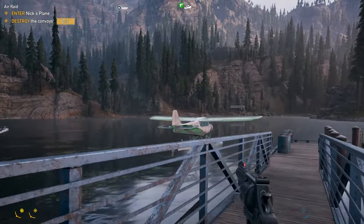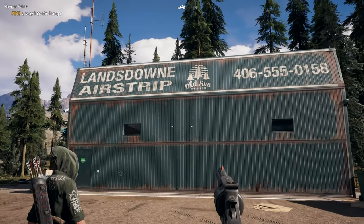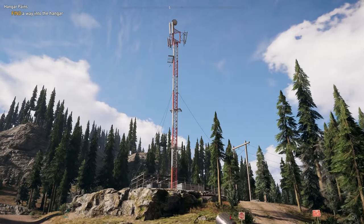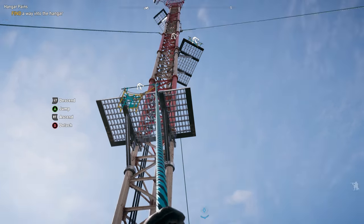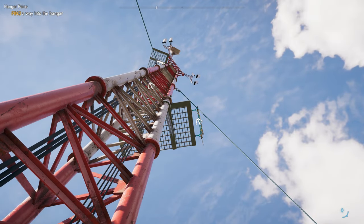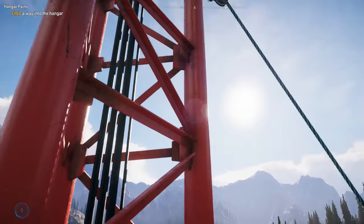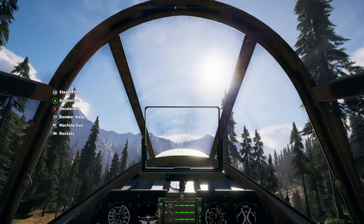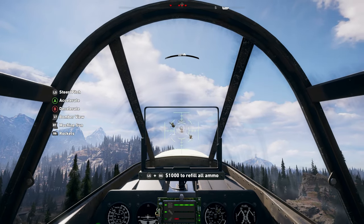If you'd prefer to have access to your own private jet, all you need to do is visit this hangar. Its door is locked, so you have to find a way onto the roof and drop in through the open skylight. You can do this the recommended way and climb this radio tower with the grappling hook before gliding across with your parachute, or if you haven't unlocked the grappling hook yet, you could simply parachute out of one of those planes you stole. All you need is the parachute perk — which only costs a single perk point — and you'll have your very own fighter jet.